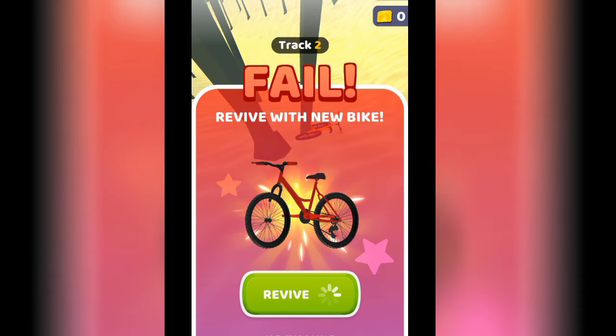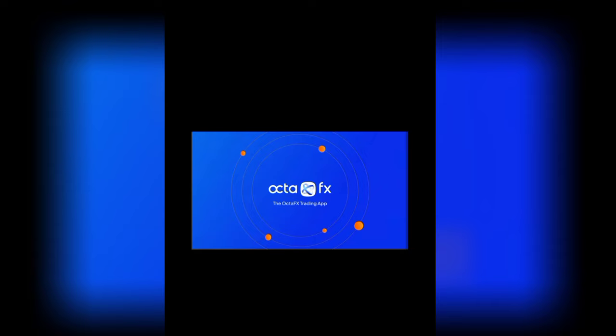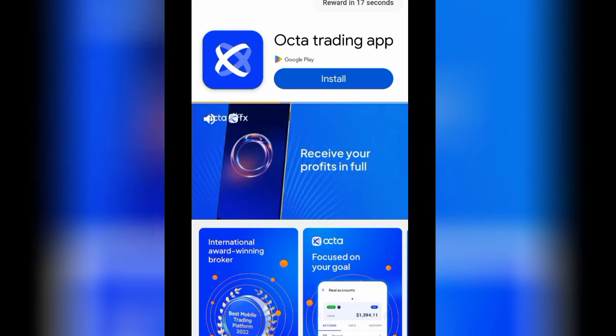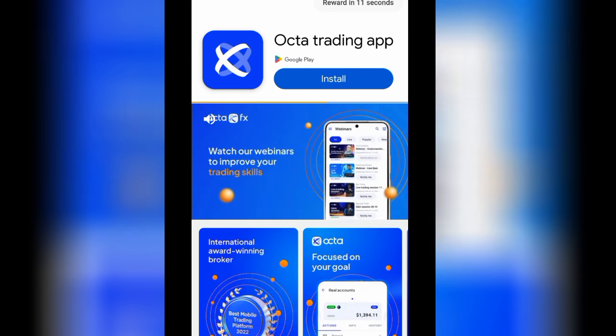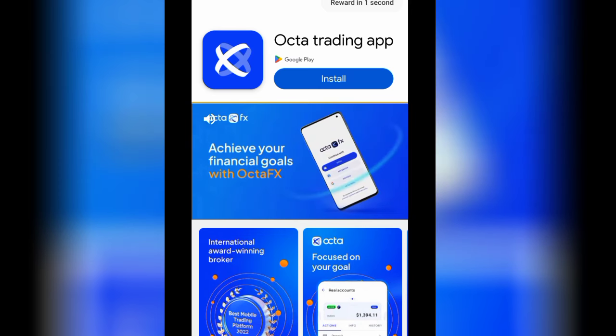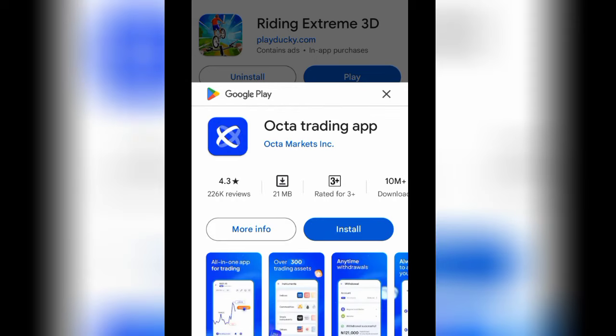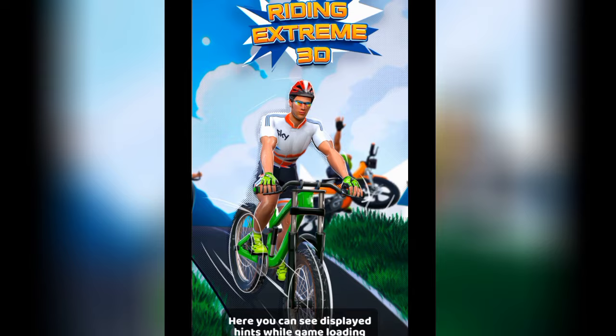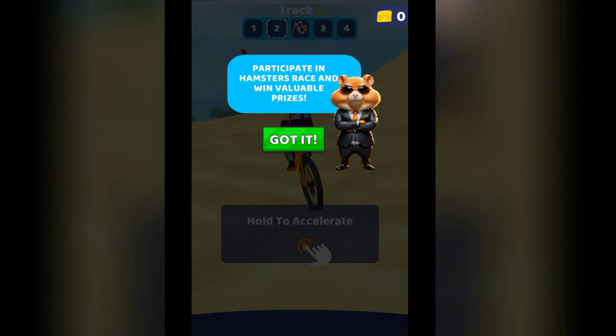You have to keep directing this to a particular level — it really takes time. When you fail, you have to click on revive to watch an advertisement. There are too many advertisements in this app, and each ad takes about 30 seconds to watch. Once you play the game successfully, you will see a code to copy. There is also an option to choose different kinds of motorcycle or bicycle games.